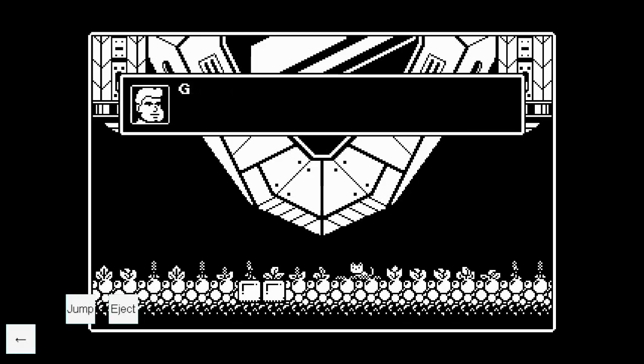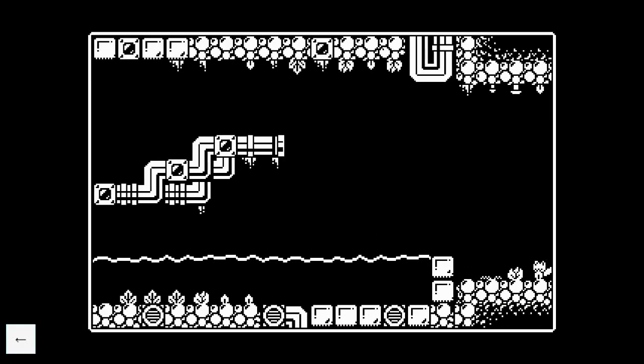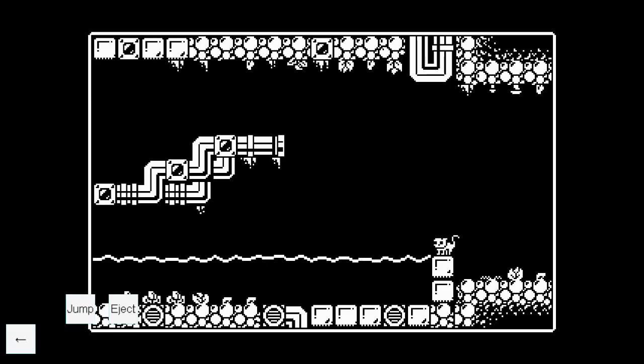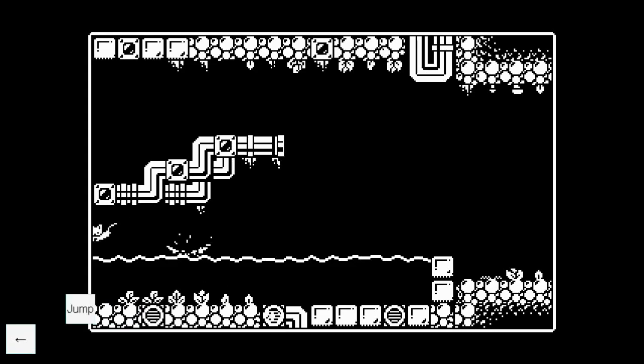Hold jump and eject as that is the input for fast text — it'll skip all the text on the first rain. As soon as this dialogue is over, you want to get out of the water if you can.